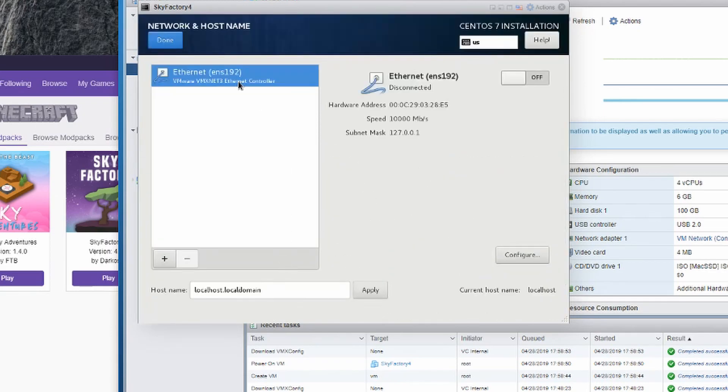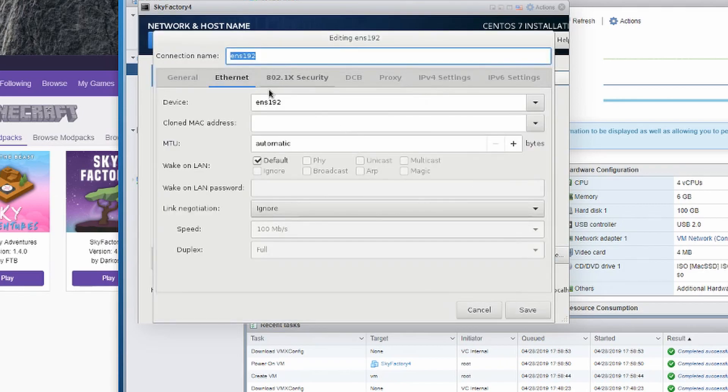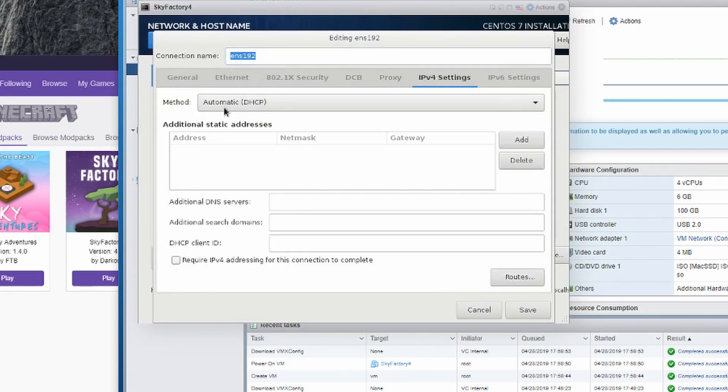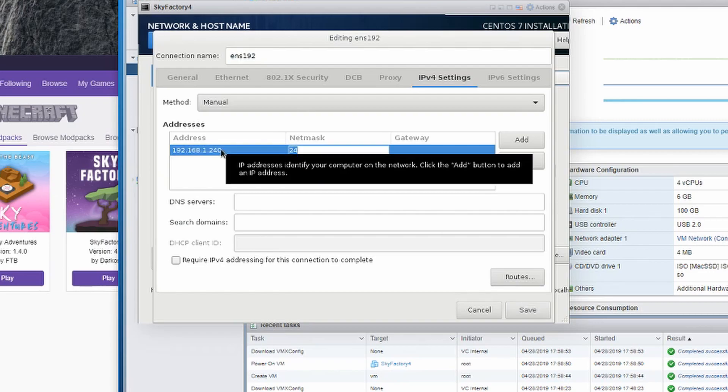Under Network and Host Name, by default you see it's turned off — click this to turn it on. Then click Configure. By default it got DHCP from my router. We're going to change this to a static IP address, which is under IPv4 Settings. Drop this down to Manual, then hit Add, and right here is where you type in the IP address.